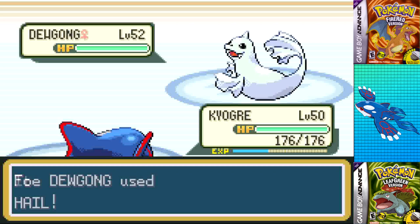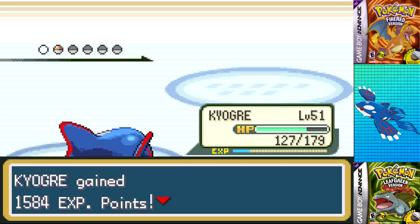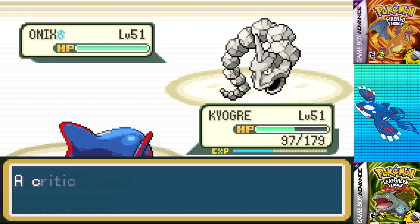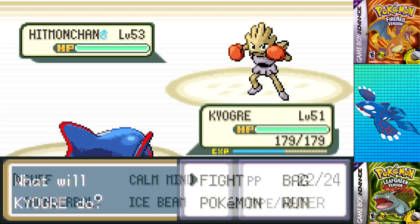Going in again at level 50, I took down the first three Pokemon with Thunderbolt the same way, one-shotted Jynx with Surf this time, and finished Lapras with Thunderbolt to win the battle. For Bruno, the first attempt wasn't great since Onix did a bit too much damage, so I just reset and tried again.